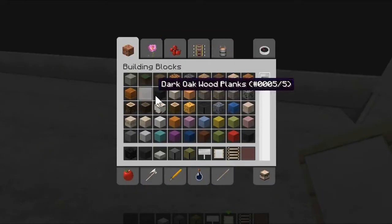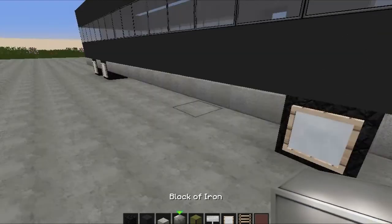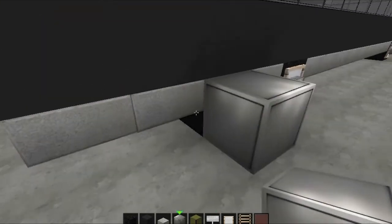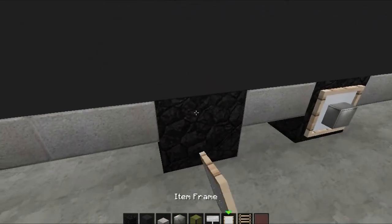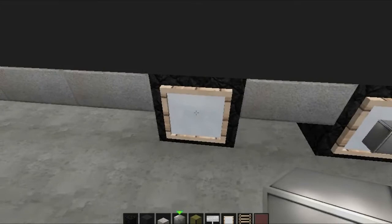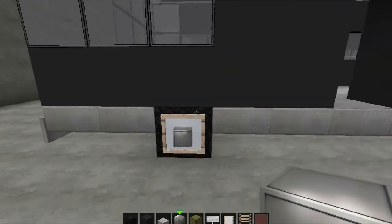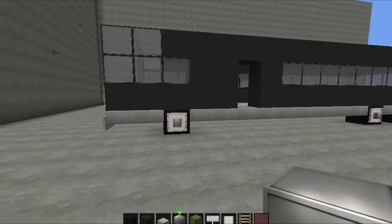We'll put the wheels in at the moment, then go around one more time putting your blocks of iron in like this. Place one there, one there, and the last one — boom. There is the basic shape of what we're trying to make.